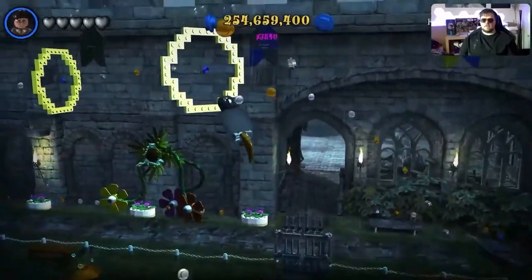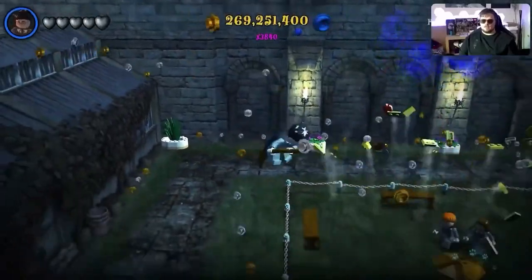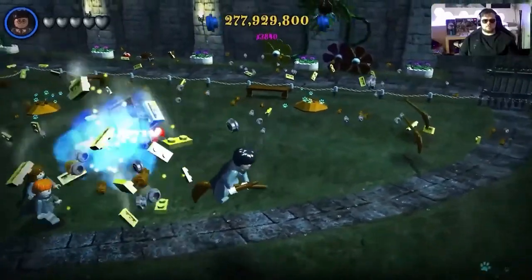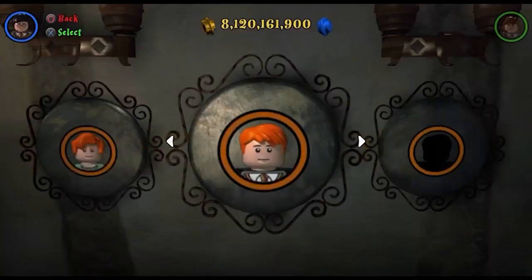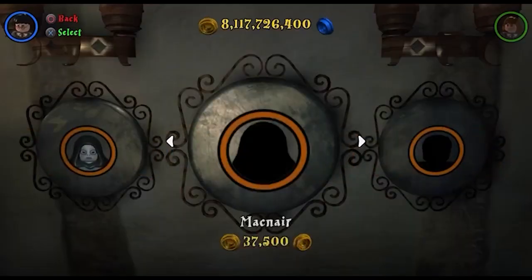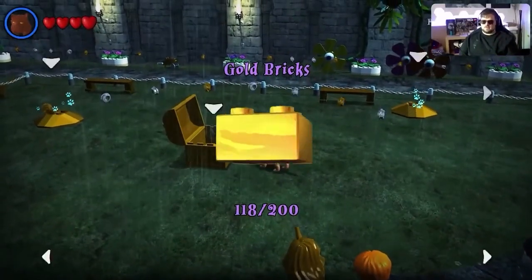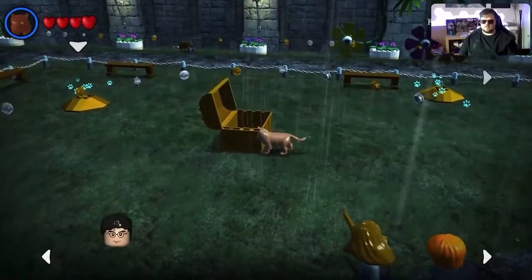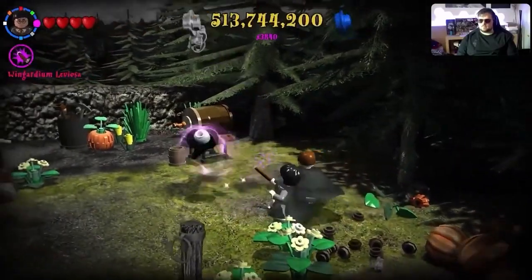Now that everything is pretty much taken care of, it's time to clean up what's left — the trophies that require you to perform certain actions that I haven't done yet. I got a few trophies off-camera just because they were grind-heavy: Quidditch Team for purchasing the entire Gryffindor Quidditch Team from book one; Wonderful Weasleys for purchasing all variants of the Weasley family; Animagus for unlocking all Animagi characters; Lumos Solem for destroying 50 Devil's Snare Plants; and Boo for scaring 20 students using a ghost character.